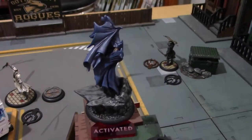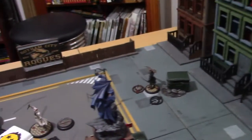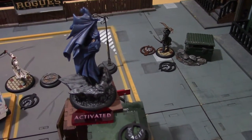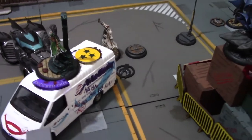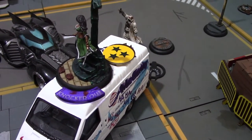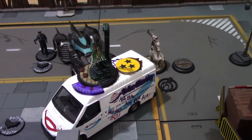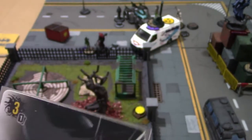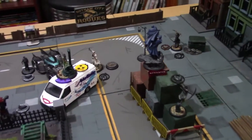Batman took the first activation of the last turn. He used his Batclaw to swing all the way onto the pile of boxes in the middle of the road. He then used his Batarangs to target Talia Al Ghul again — she acrobated away the strength die, but one hit got through, taking her to nine willpower lost. That's enough to knock her out — a blow for the League since they really wanted her Audacity activation. More punishingly, Back to Arkham came out for three points — make the opponent's boss KO or casualty — and they've just done that.